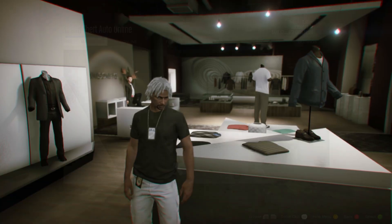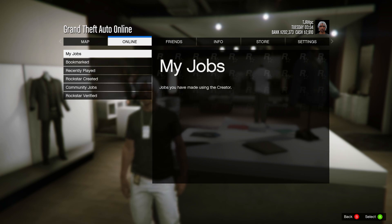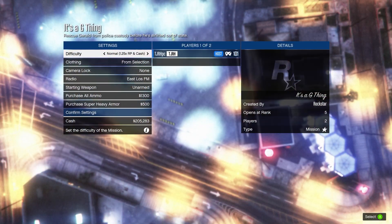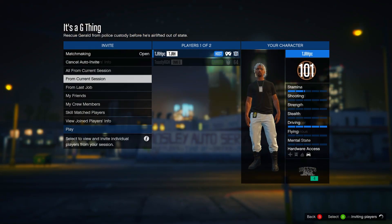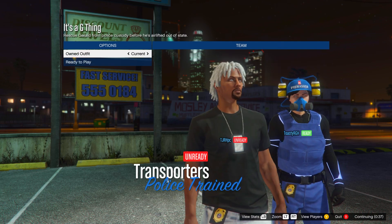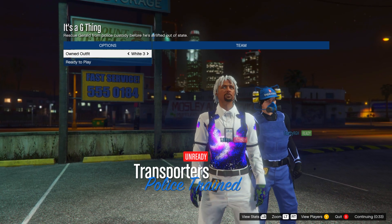Open your pause menu, go to Online Jobs, Play Job, Bookmarked, then Missions, and start 'It's a G Thing' once again. Set the clothing to player saved outfits, invite anyone, and start it up. In this menu, scroll three to the right on owned outfit — until you have the White Three outfit — then ready up.